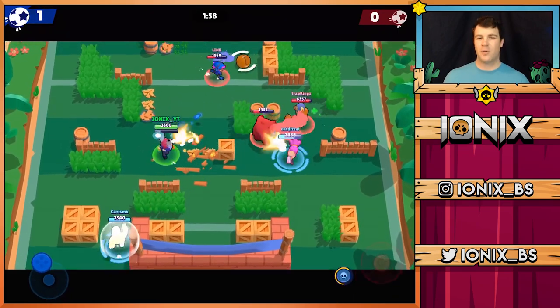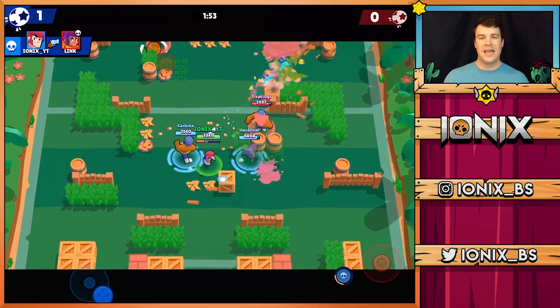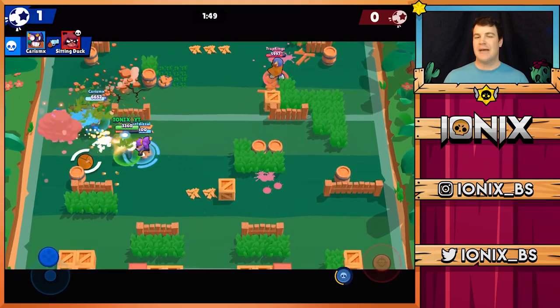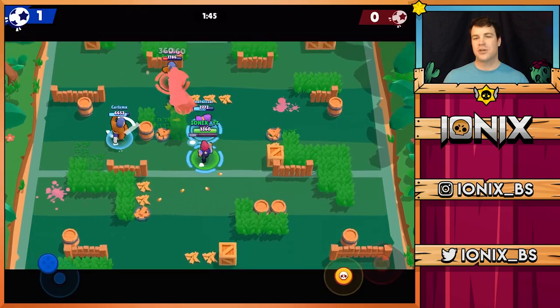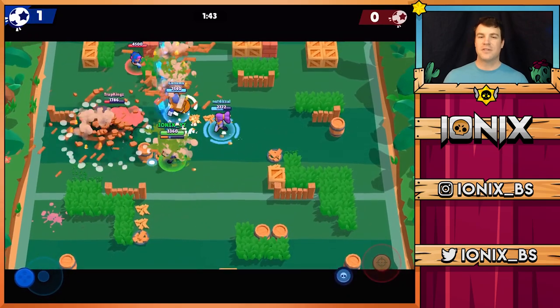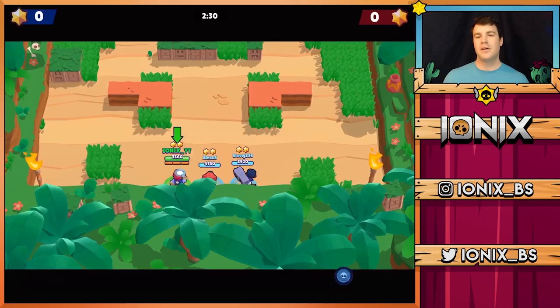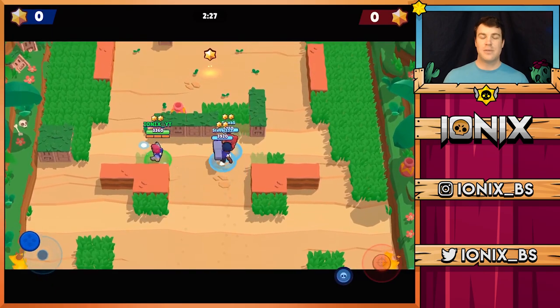One thing you don't want to do with Colt — and you kind of just saw me do this — is accidentally break your own walls. You want to prevent yourself from doing that unless you absolutely have to in order to stop them from scoring. It's going to benefit you much more to charge up your super and take out the walls in front of you so your teammates can score much easier.